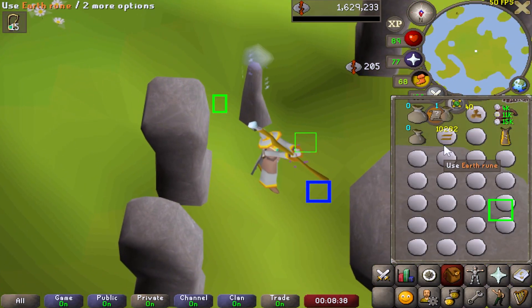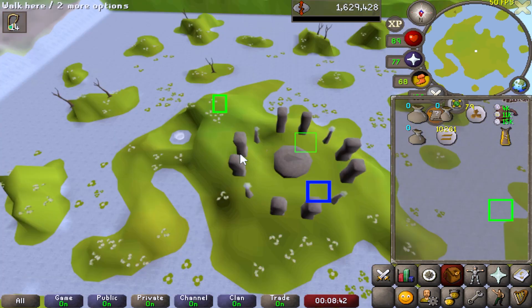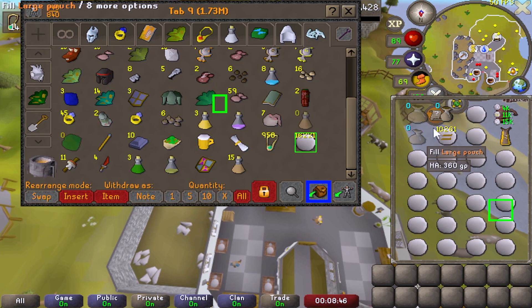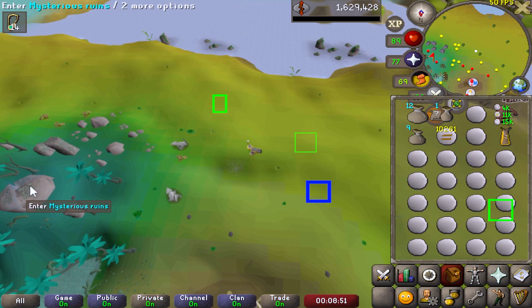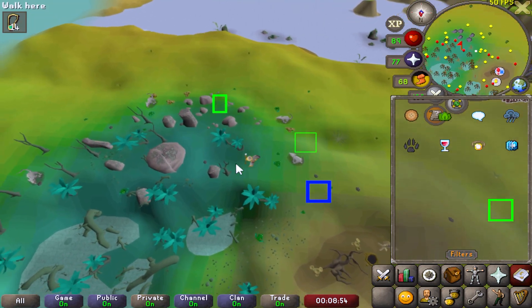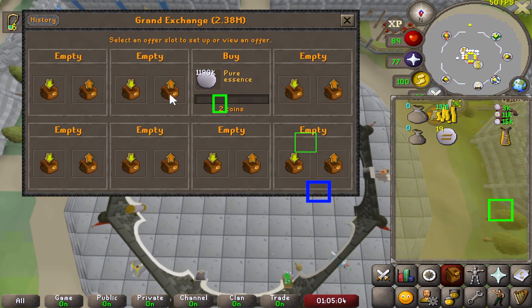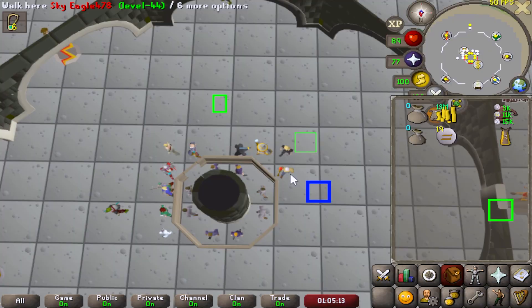And here is the first level of the grind - 78 runecrafting. Now I apologize for the screen markers you're going to see on screen for basically all of the runecrafting clips - it just helps me with my clicks. Here's a little fun fact: 1.19 million pure essence will get us from our current level of 78 to 99.